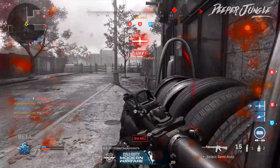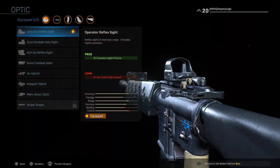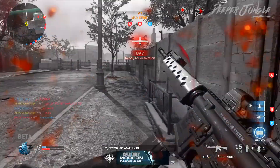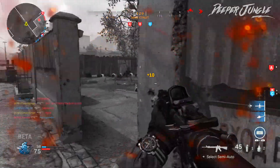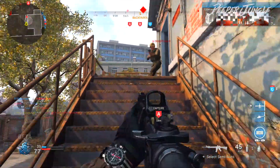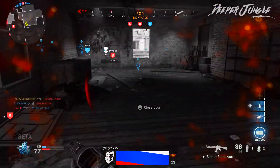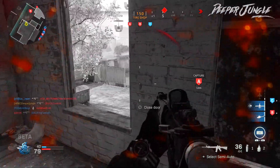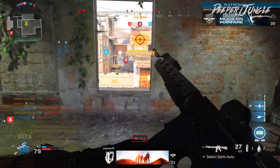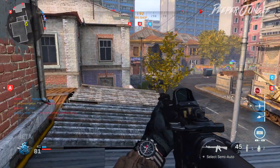For our second attachment, we are going to be using the Operator Reflect Sight. Unfortunately, no attachment can equip the iconic M16 carrying handle to the M4A1 Carbine, so that's why I went with the Operator Reflect Sight, which is basically the Red Dot Sight equivalent of Modern Warfare. It's still pretty authentic because a lot of people chose to run a Red Dot Sight when using the M16 in previous Call of Duty games.